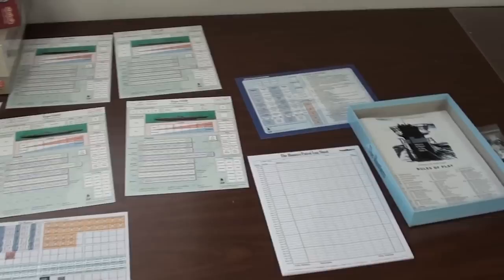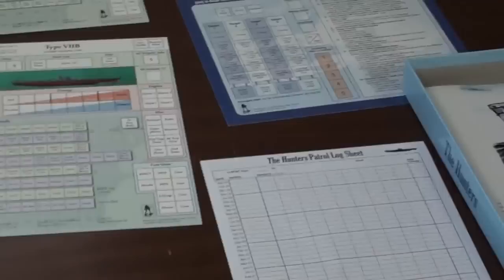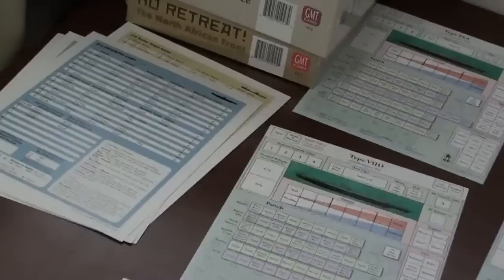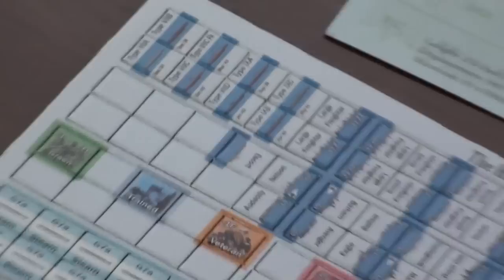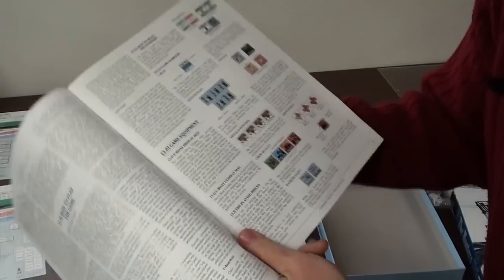The game comes with an assortment of different things. You have some dice, the instructions, different charts, and a pad — your Hunter's Patrol log. You have different U-boats covered by data sheets. There's a counter sheet with counters for keeping track of things during the game — different ships, airplanes that could attack you, different situations, crew, torpedoes, and the different submarines you could play.